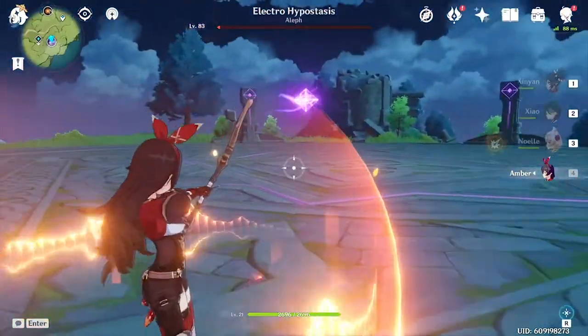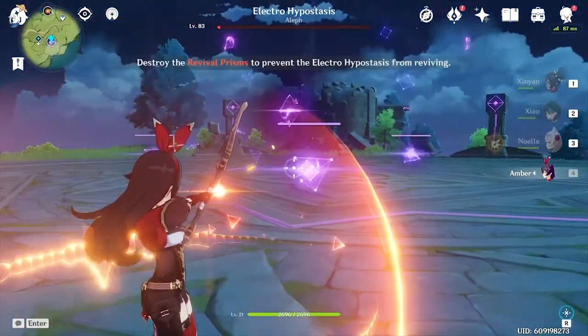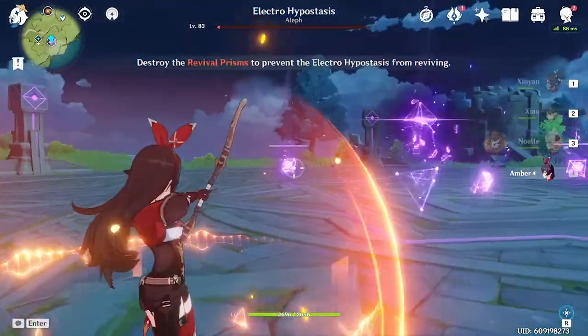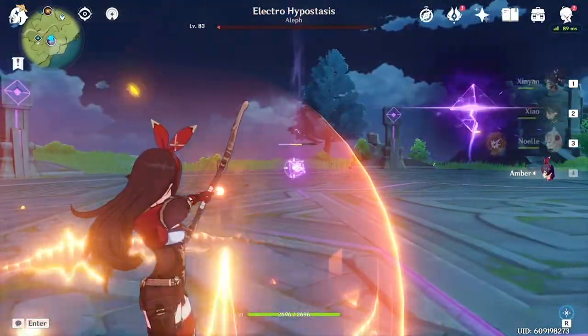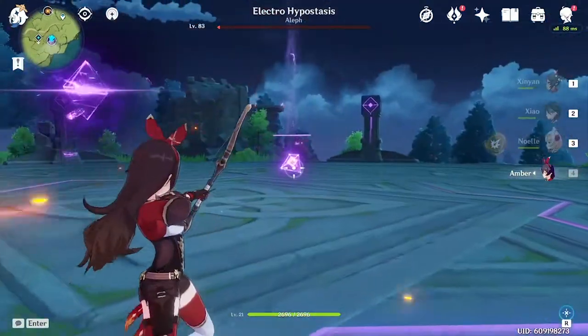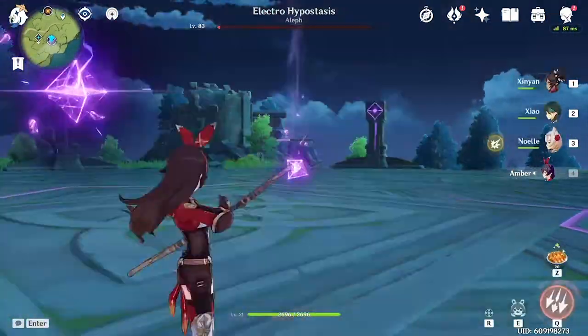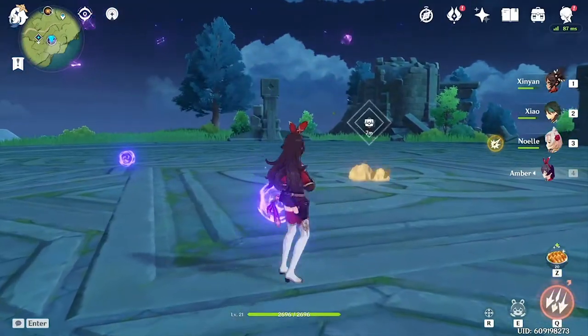Amber is top tier. She can wipe out those three electro crystals super quick with charge shots, because she doesn't have to wait for an elemental skill cooldown or anything. You can just charge her shots up, take out the boss, and collect your reward.